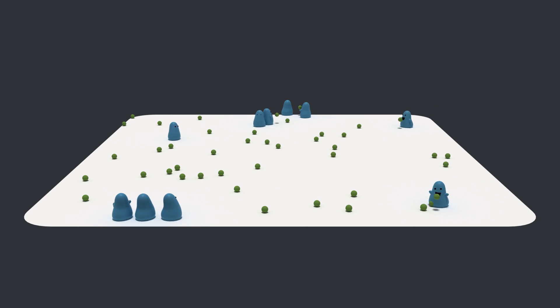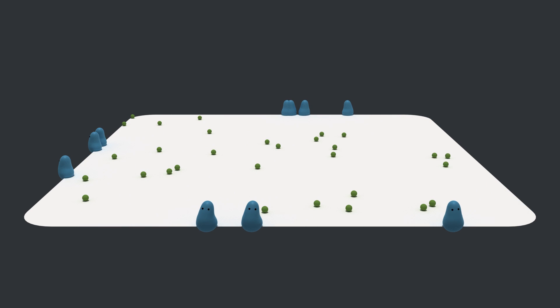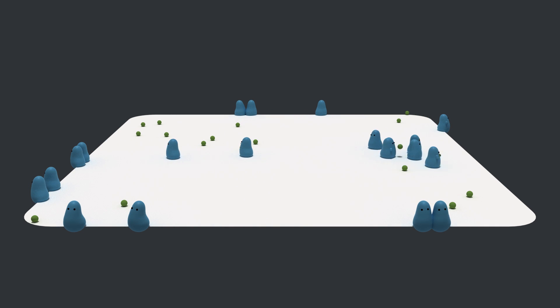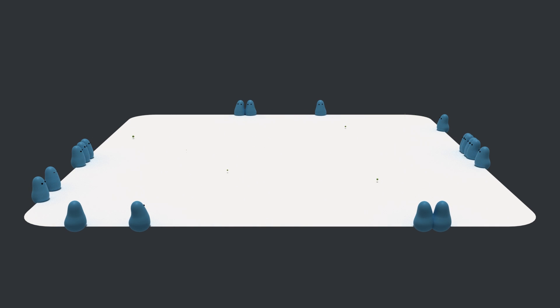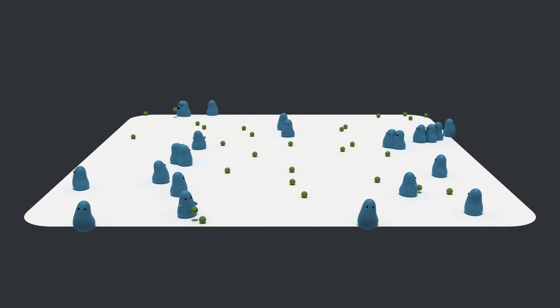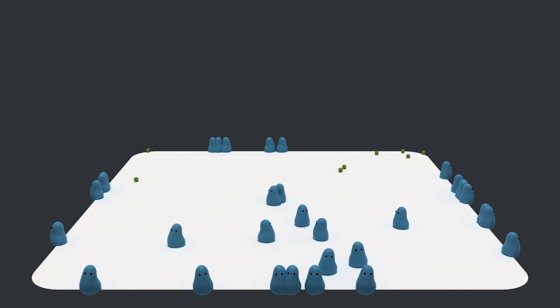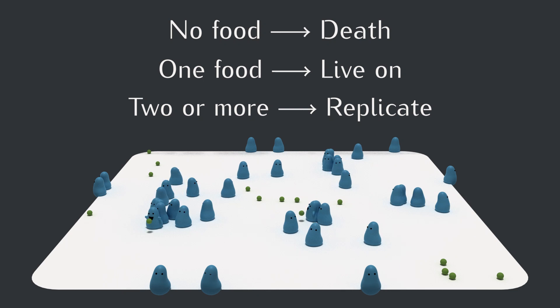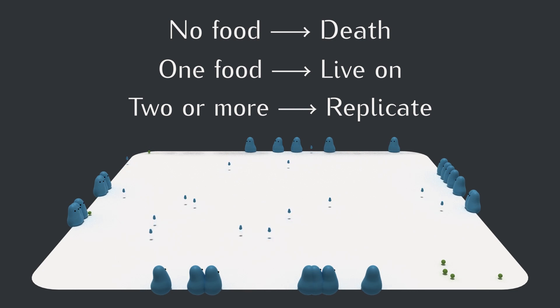Let's jump right in with a simulation. We'll start with the world from the video on simulating natural selection. In this world, blob creatures start each day at the edge of the world. In the morning, food appears and the blobs go out to eat. The amount of food a blob finds before running out of energy and returning home determines whether it dies, survives to the next day, or reproduces, passing its genes on to another creature — except that the genes might mutate.